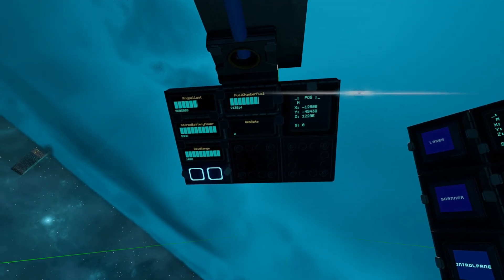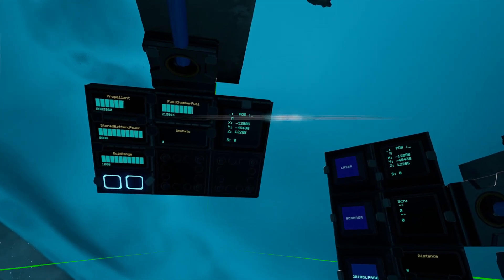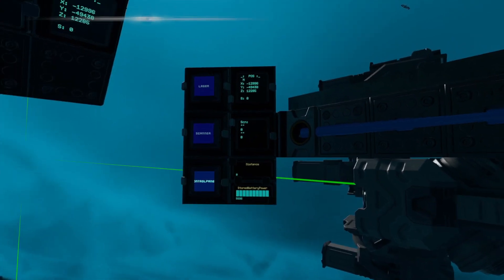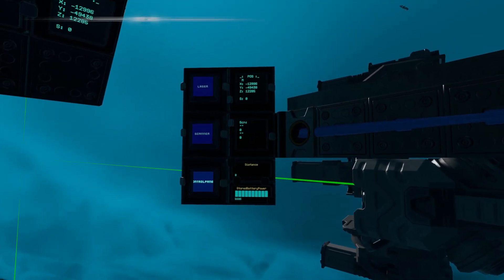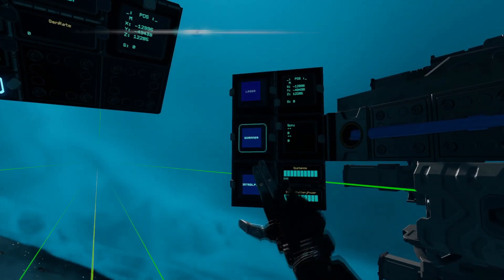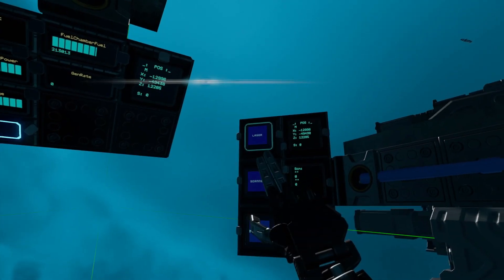On our overhead panel, we have our typical useful information, as well as a little navigation setup. And on the right side, we have some more information. It does have the material scanner, like I mentioned earlier. It has distance from your asteroid. We can turn on the scanner with this button, and we can turn on the laser with this button.